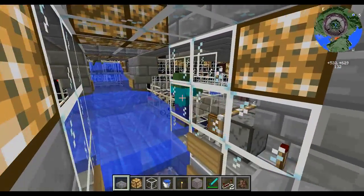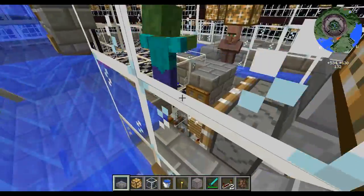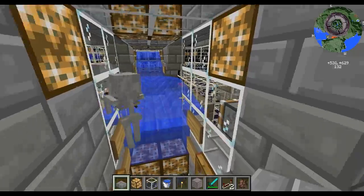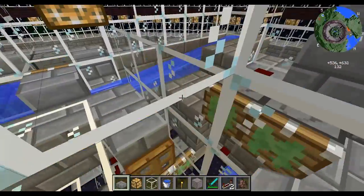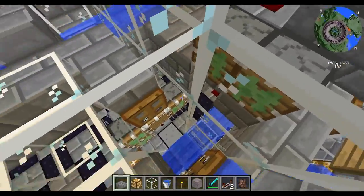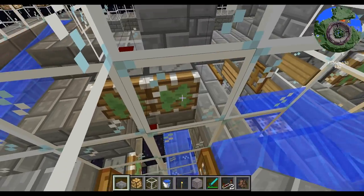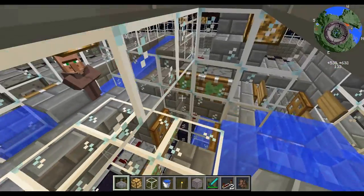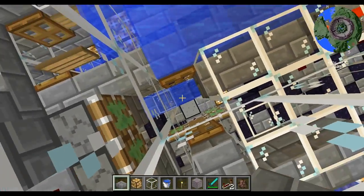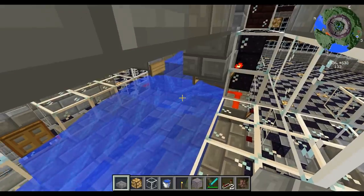We have a couple of zombies — our first customers of the day. The villagers are positioned to the right and the left; we have two chutes, and you can see the pistons right there. What's cool about those is they'll block off the area when one side is full, and we only have one chute on either side. The water down here is going to push the zombie over to the next side if another one heads over there.